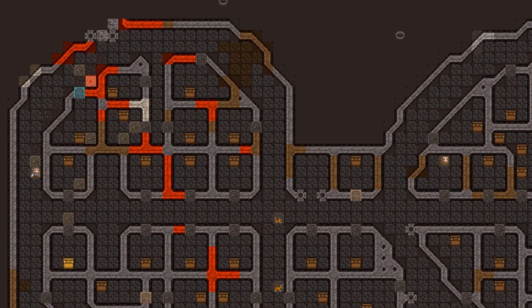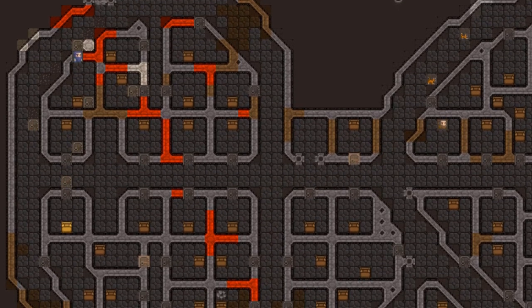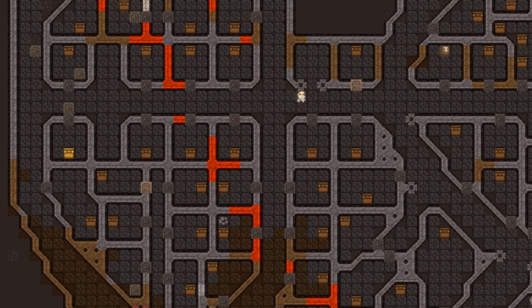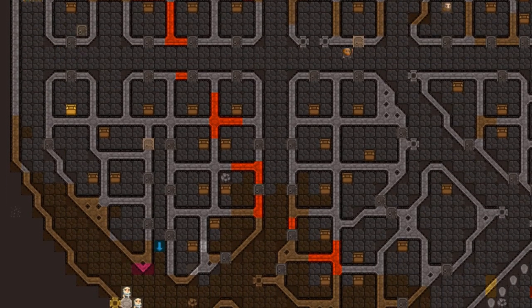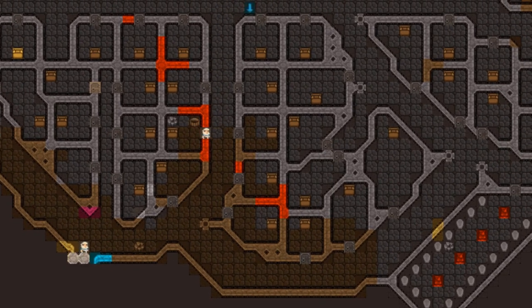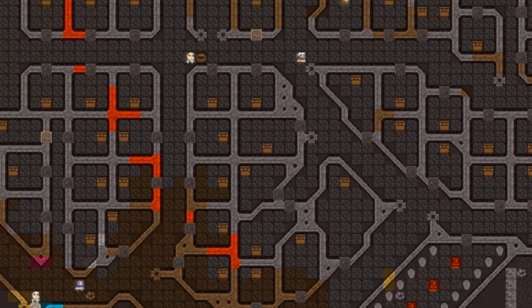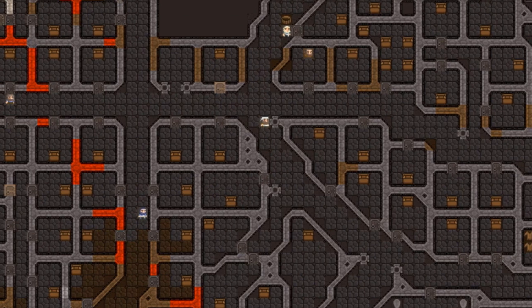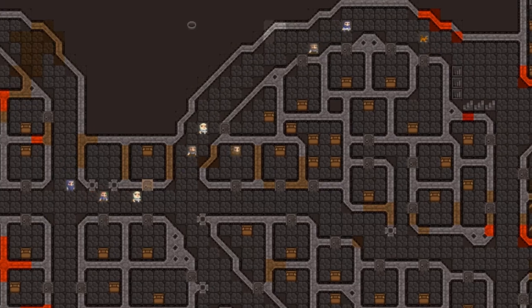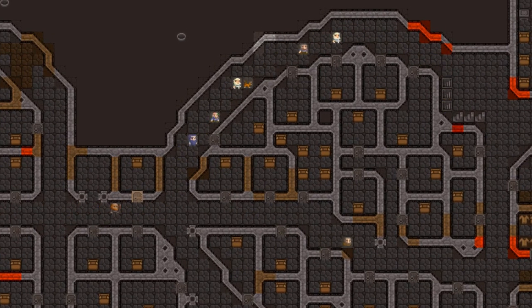For this episode we have one main objective: metal. We needed to get our military equipped with armor and weapons. We join our dwarves in the spring of the year 102. Our dwarves are still at work smoothing some of the new bedrooms, but otherwise we don't have a whole lot to do. So we'll get started on tapping into the volcano and getting a reservoir of magma down into the fortress so we can power our furnaces and smelters.